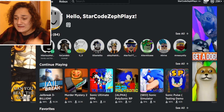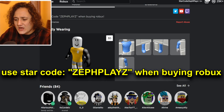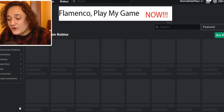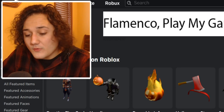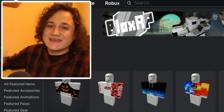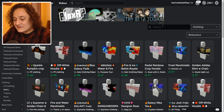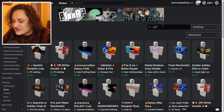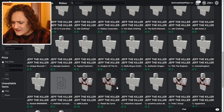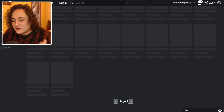Let's just get right into it. I already have the profile ready to go - as you can see I have nothing on the account, so we're gonna go ahead and go to the catalog. It is almost Halloween so I'm very excited to get into this. Let's go ahead and go to shirts and type in Jeff the Killer. If I type this in, do we get his white hoodie with the Kool-Aid stains on it? If we scroll a little bit, we actually do.